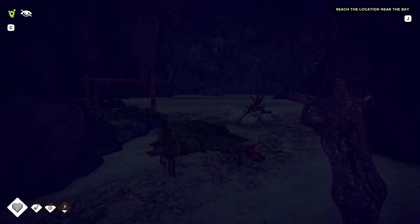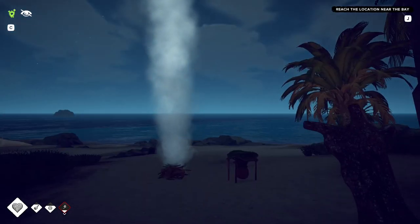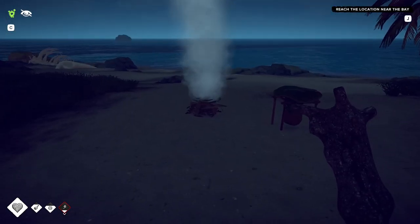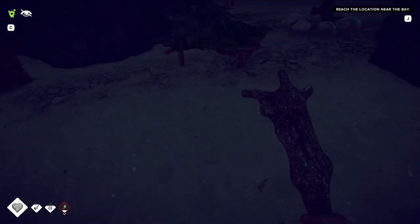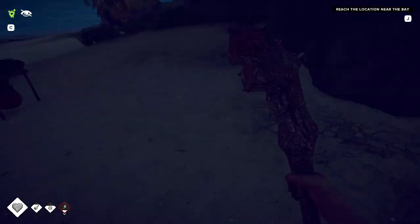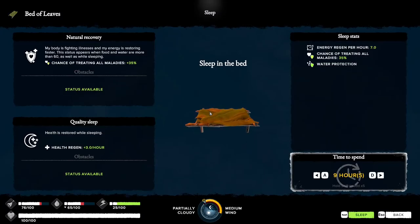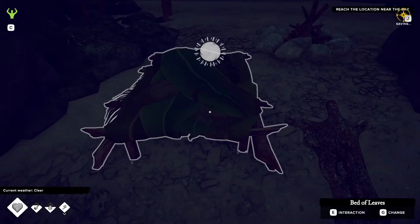Hi and welcome to episode three of our playthrough with Survival: Fountain of Youth. As mentioned in the previous episode, we got our cooking situation sorted out, we had a crafting table up, and we've got our food and water sorted out. We do need to sleep, so let's do that now — if we sleep it defaults through to the morning and puts all of our stats up to where we want them to be.